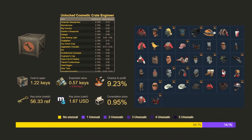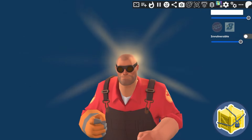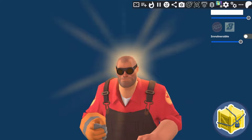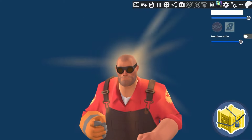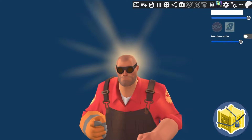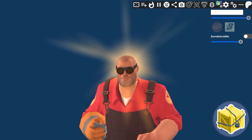The reason Raccoon wants me to open up this crate today is because they are in search of the bald cosmetic. They're looking for Texas Slim's Dome Shine with Sunbeams as the effect. This is one of the ones you can get from the unlocked cosmetic crate. You can get all those hatless hats with an unusual effect on it — yes, Raccoon wants to look bald. Raccoon is offering a 400 key bounty for anyone who can unbox this hat, so if we're lucky enough to get it today we'll be 400 keys richer.